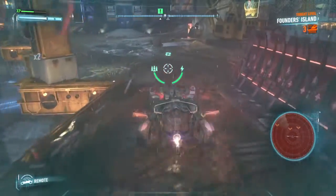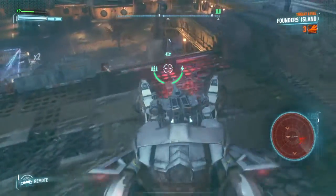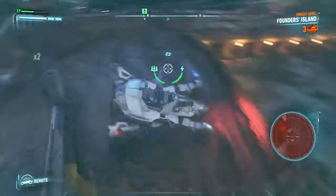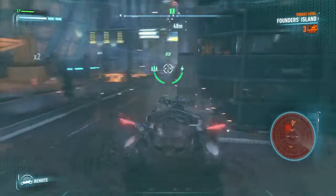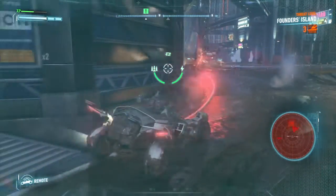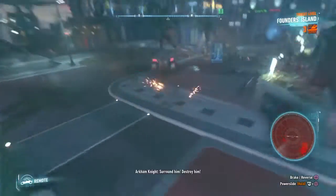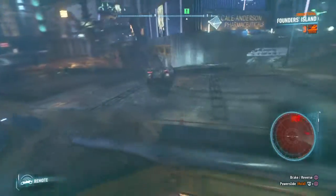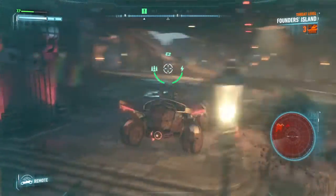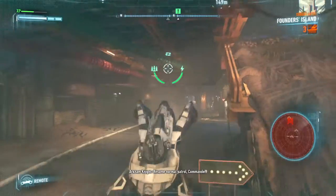Let's go. Batmobile spotted in Riker Heights. Batman's here. Surround him. Destroy him. Drone was unable to acquire the target. Resume normal patrol, Commander. Sir.